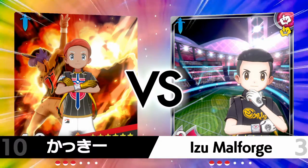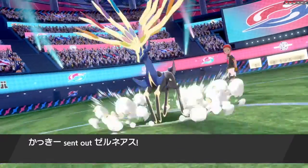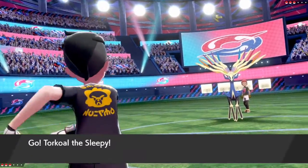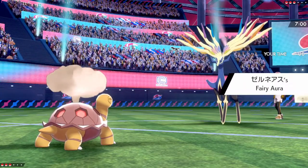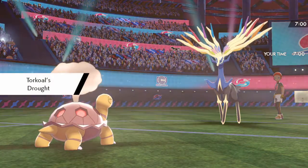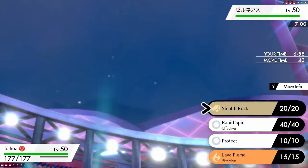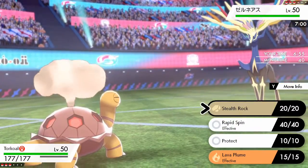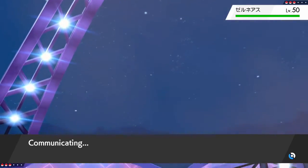Let's see what we got. Yep, there's Xerneas. Knew it, knew that was coming. It might try to set up with Geomancy. I kinda want to give it the option for that, but I do need to go for Stealth Rock here.